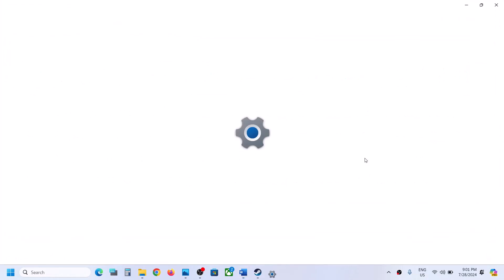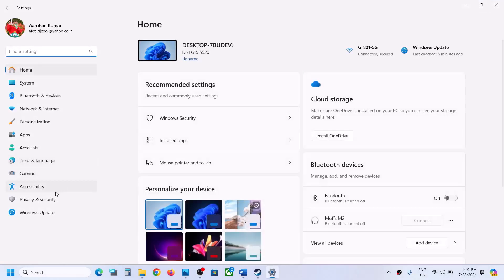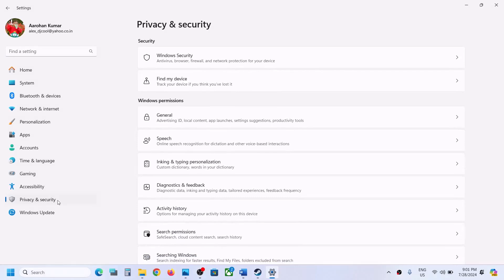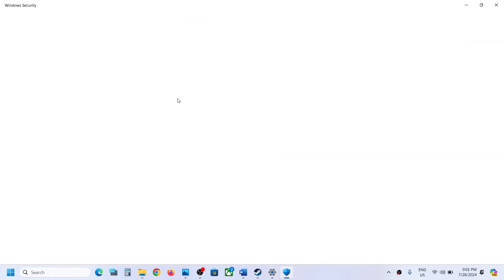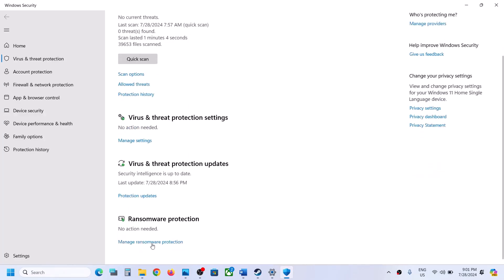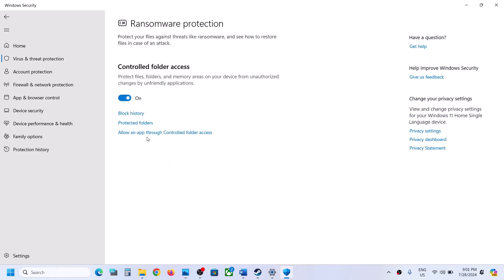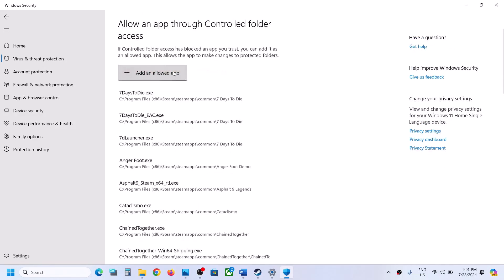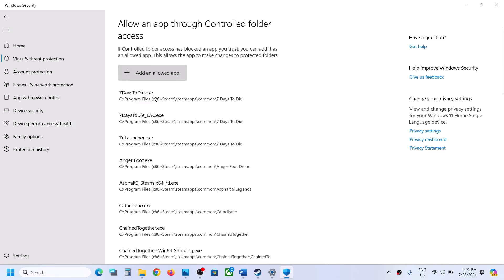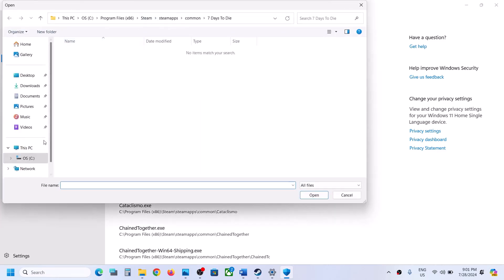If you have Windows 11, go to privacy and security. If you have Windows 10, click on update and security and then click on Windows security. Now click on virus and threat protection. Scroll down. At the end you will see manage ransomware protection. Click on manage ransomware protection and then click on allow an app through controlled folder access, then click on yes to allow, then click on add an allowed app, browse all apps, and go to the game installation folder.